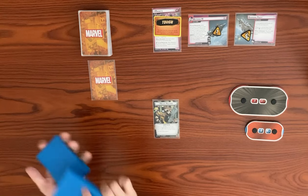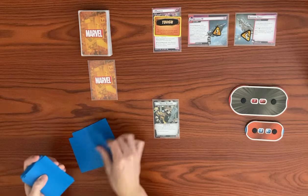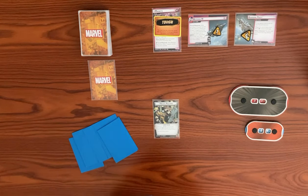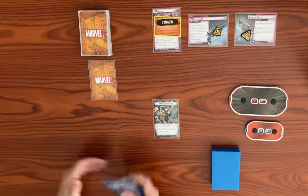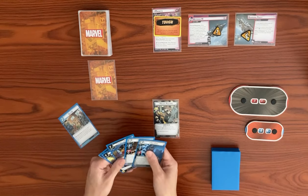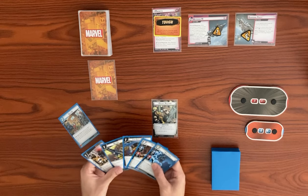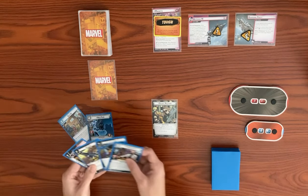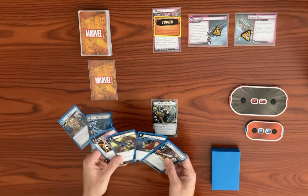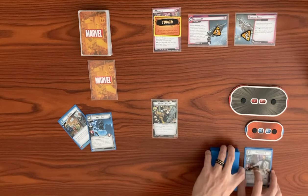We draw up to our hand size of six in alter ego. We got a Suit Up, which is the key card in this deck because we want to get Moon Girl out and draw a lot of cards. I also like Nick Fury here. Other than that, we really just want some resources.